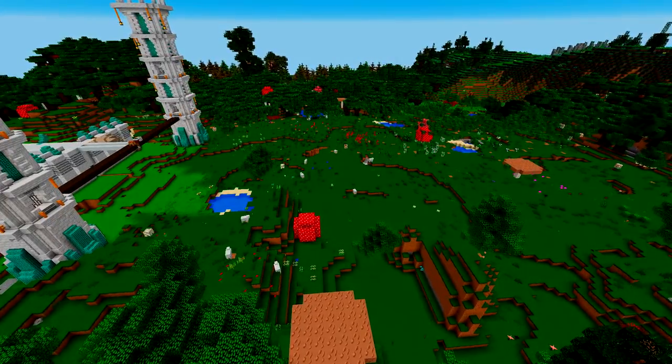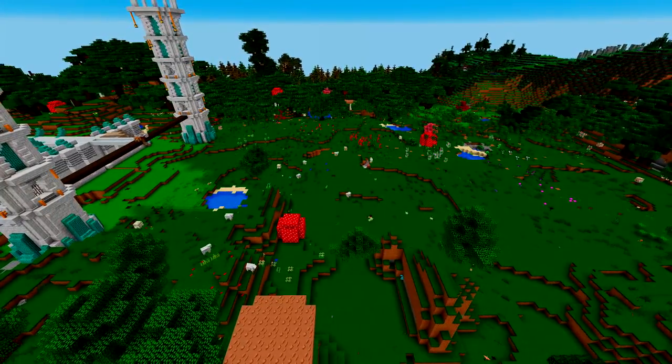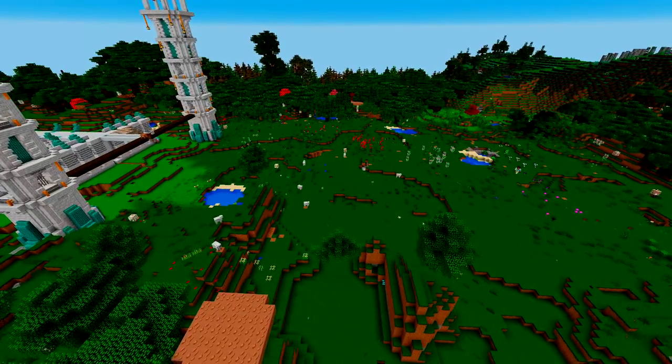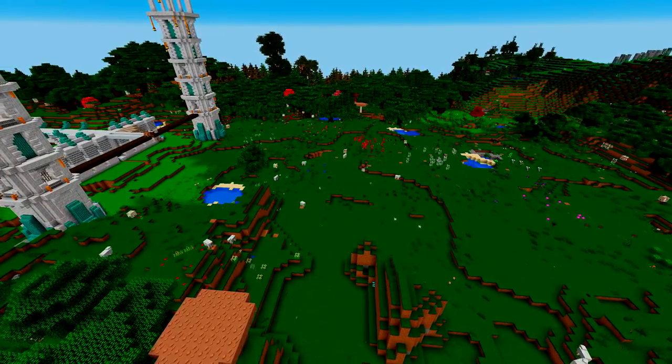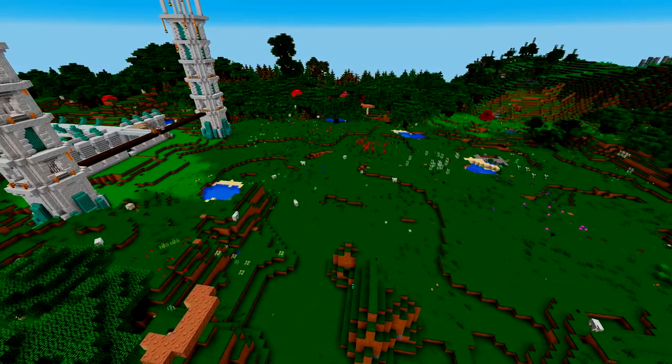I'll show you in a bit why we need that space and why we're expanding this way, because Astral Sorcery interacts with starlight, and there are certain locations on the map that have a greater concentration of starlight. I'll show you later exactly where the patch is that we're trying to clear out.